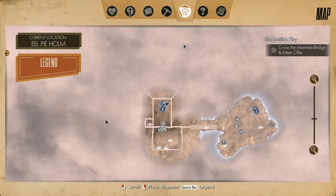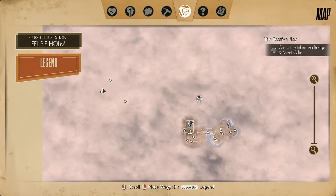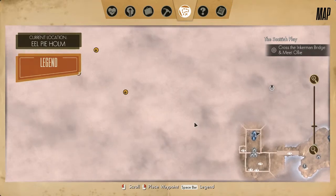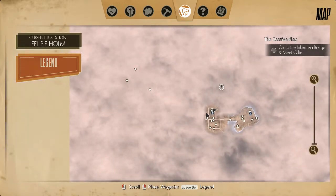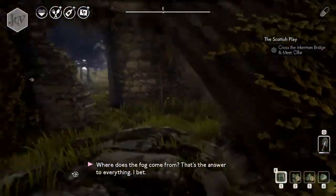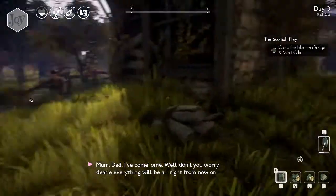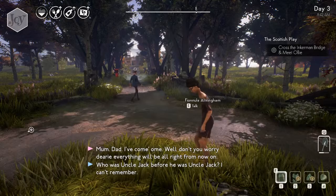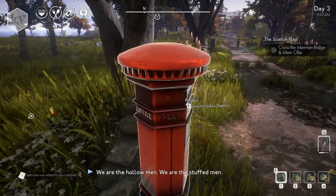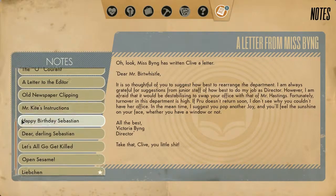I'm just thinking... this is where we need to go, and those are some dig spots. Maybe this is a good time to go for the dig spots. I guess this might be on the same map, or maybe not, but let's place a waypoint and go there. This is where Ollie waits for us. But I also learned Liebchen. Oh, we found a new document — last time I didn't notice that, so let's read it too.